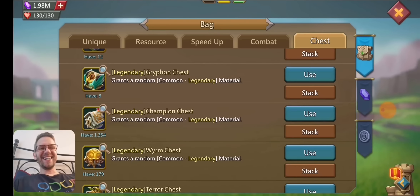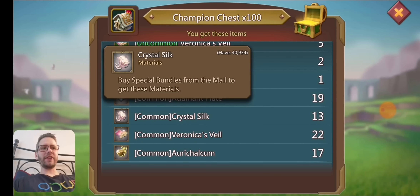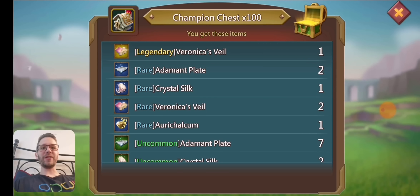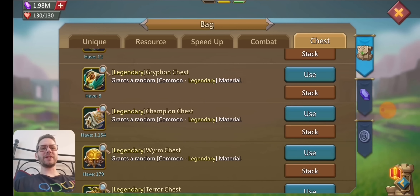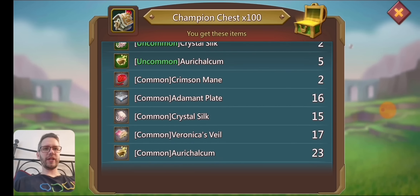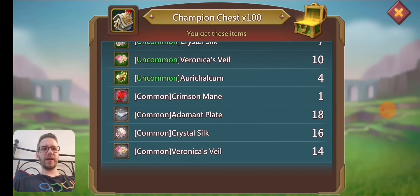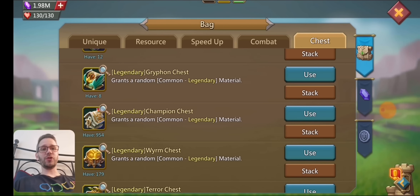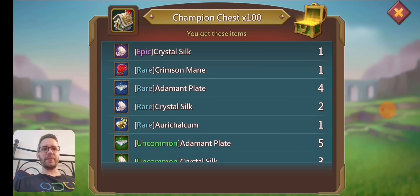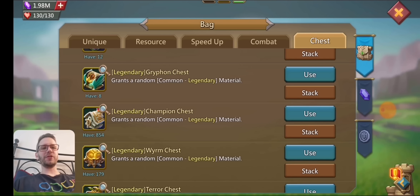Let's go on to the next one, 100 more here. We got a legendary adamant plate, an uncommon crimson mane, and eight commons. Our luck is going downhill from our start. Just commons here. 1,100 left. We got two commons, then one uncommon, one common, and one champion jewel. We got another rare crimson mane with seven commons — that's a little above the drop rate with 8 crimson manes. The drop rate is 3%. And we got two champion jewels.